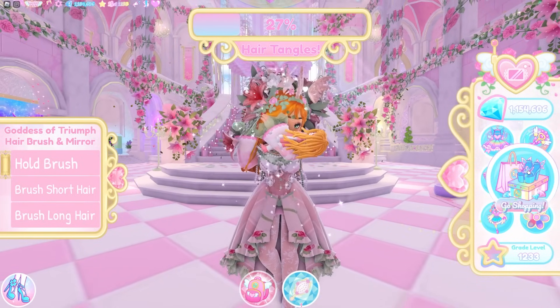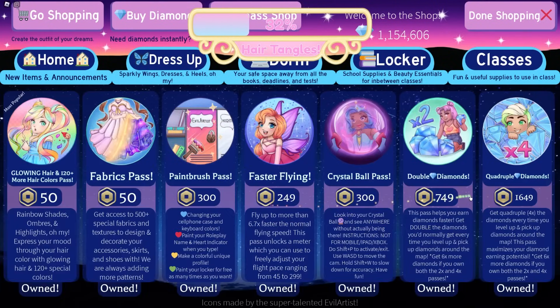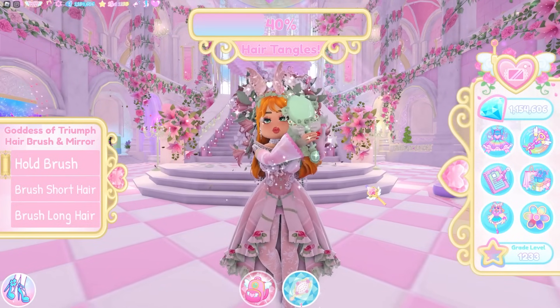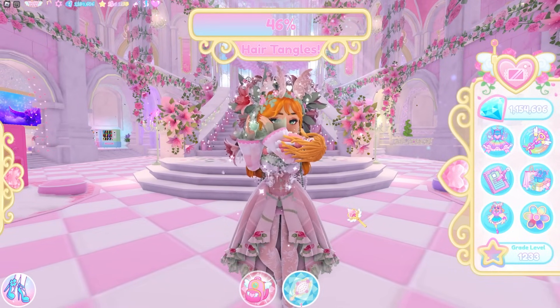For filling up the bar, you will get an additional amount of diamonds. Depending on whether or not you have multipliers depends on how many diamonds you get. If you have all of the multipliers — the double and quadruple diamonds — you get 1800 diamonds. I'm actually not sure how many you get without the multipliers, but having them will definitely help if you're a newer player. You can do this without them, but it will take a bit longer.